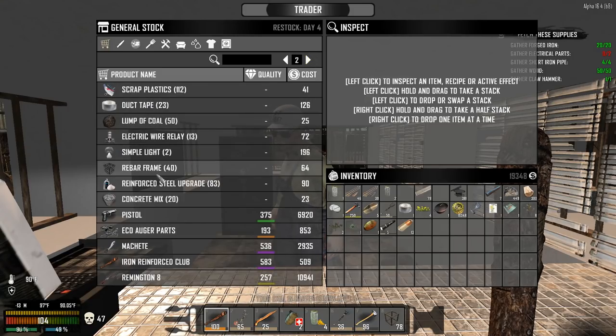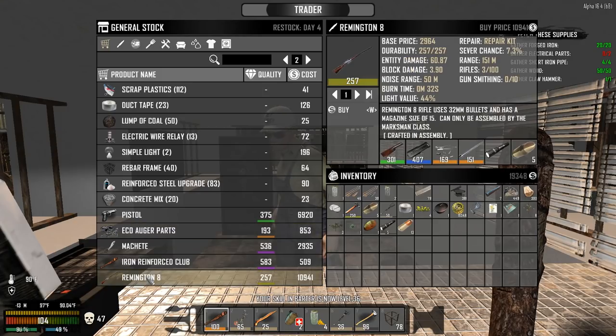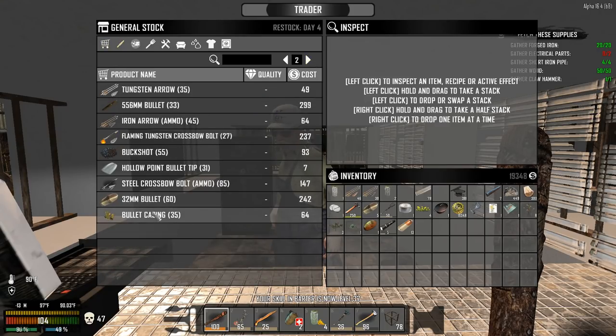Plastic, duct tape, wow this guy's got a lot of good stuff. Eco auger parts — can't put it together because I need the recipe. He's got a machete, but I'm going blunts this time. He's got a Remi — that's a lot. My barter skill level — what's it at, 40?